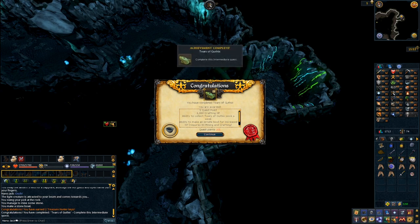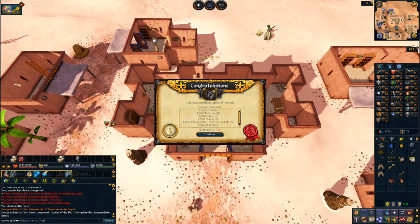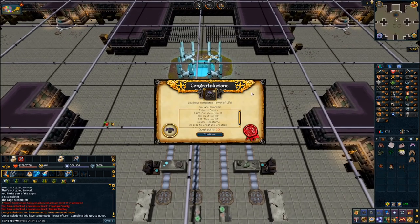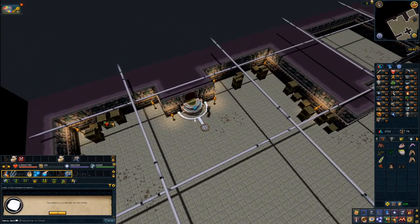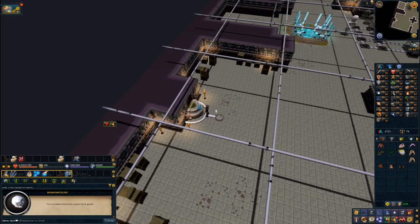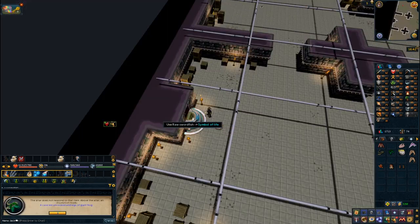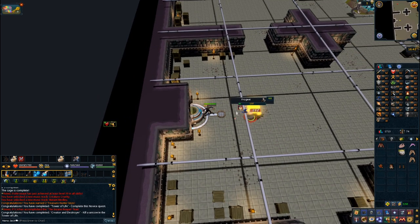So picking up where I left off, with more glorious quests I completed Tears of Guthix, Empire Need, Spirits of the Elid, and the Tower of Life. After doing the Tower of Life you want to do a couple of these diary tasks which involve spawning these weird creatures and killing them. The wiki quest guide has more details on that, but you might as well get it done when you do the quest.